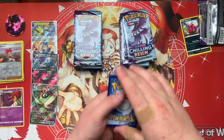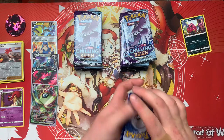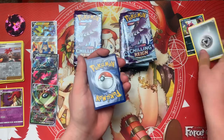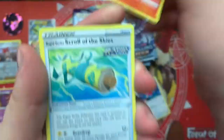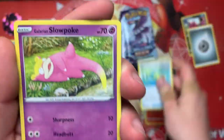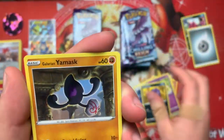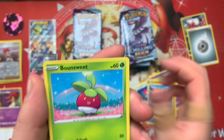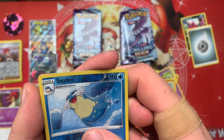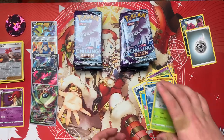One, two, three, and Fire. Porygon Two, Raboot, Rapid Strike Scroll of the Skies, Galarian Slowpoke, Koffing, Yamask, Snow Runt, Bounsweet, Celio, and Sawsbuck. Nice.